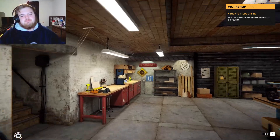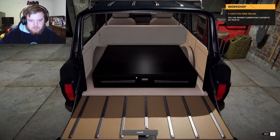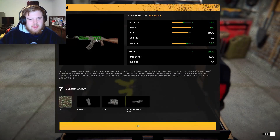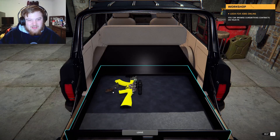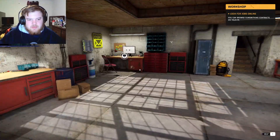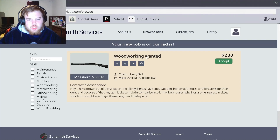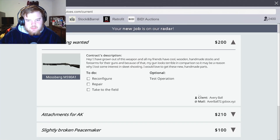So, the last part slash episode thingamajigger, we made the AK-47. And then I do this off camera. Our next step will be to build the woodworking wanted — this bad boy shotgun. Alright, let's accept it.